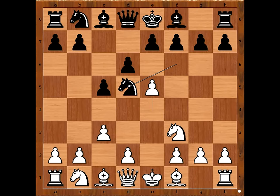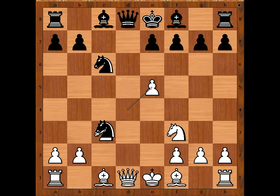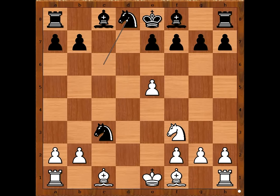Nd5, d4, cxd4 — this is the main line. c takes on d4, Nc6, Nc3, d takes on e5, d takes on e5, NxN, QxQ, NxQ.